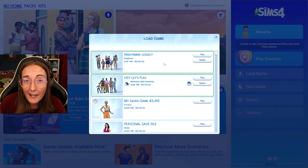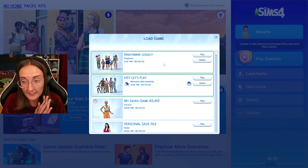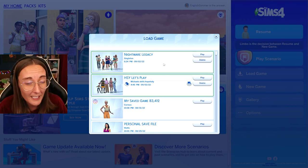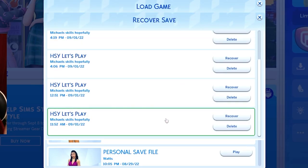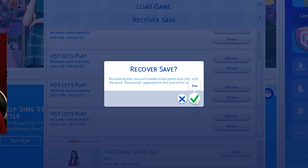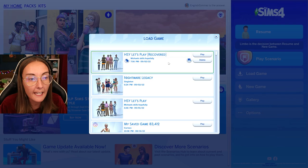Also if you don't have a backup of your save on a physical hard drive or on your desktop, The Sims 4 does actually save about five recovery saves. So if you haven't saved a lot, you can probably go back to one of these from before the bug hit your game. All you have to do is hit recover, click yes, and that will recover that earlier save.